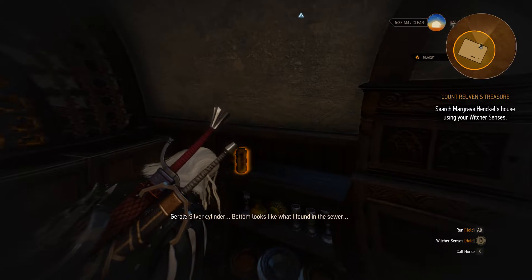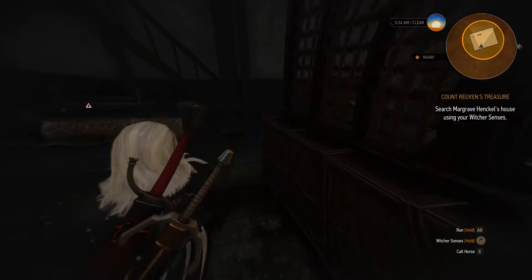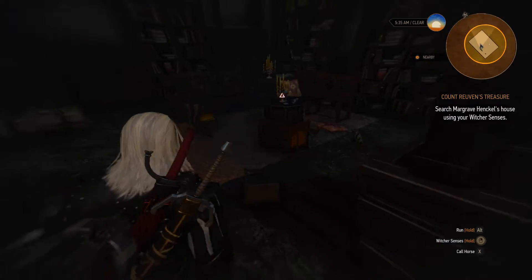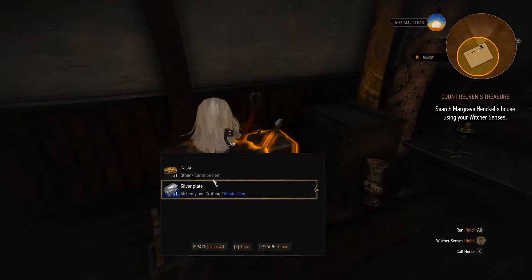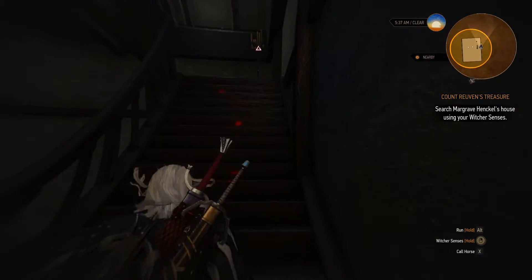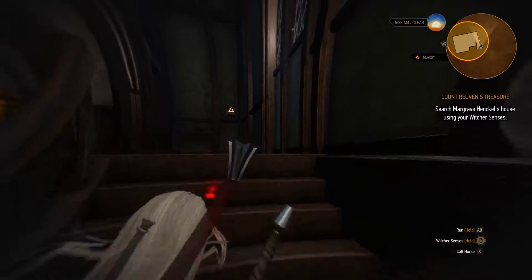Silver cylinder. Bottom looks like what I found in the sewer — I think this was a bomb-making factory. Anything interesting over here? Silver plate. That will probably be good for making ourselves a silver sword at some point, maybe even some Witcher armor.